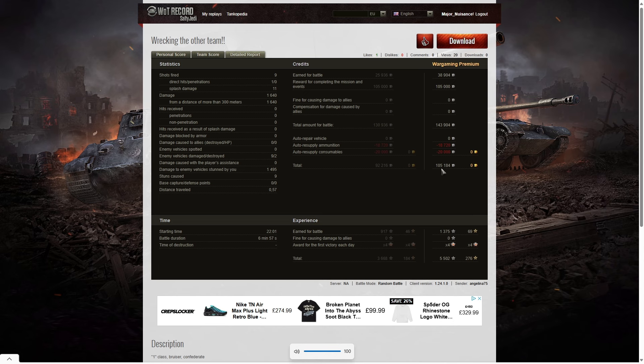On a premium account he made a profit of 105,184 credits, which includes a 105,000 mission completion bonus — so his actual profit from the game was only 184 credits. But he did complete a mission, so he did take away 105,184. And he took away 5,502 experience points on a times four day.